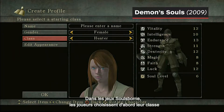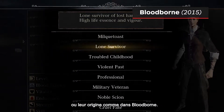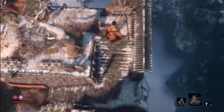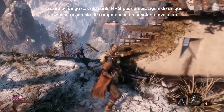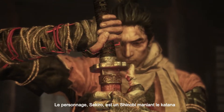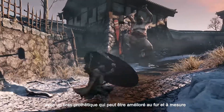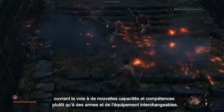In Soulsborne games, players first choose their class, or origin as it's referred to in Bloodborne. These classes determine the equipment and stats of the player's character. Sekiro switches out these RPG elements for a fixed protagonist with an ever-expanding set of skills. The character, Sekiro, is a katana-wielding shinobi with a prosthetic arm that can be upgraded as the game progresses, paving the way for new abilities and skills rather than interchangeable weapons and equipment.